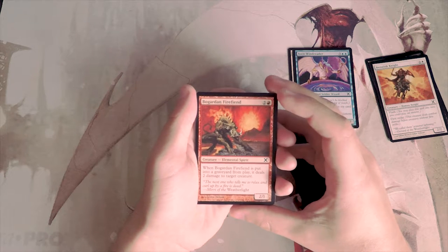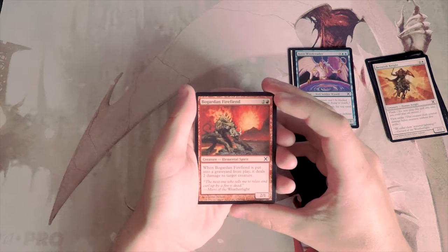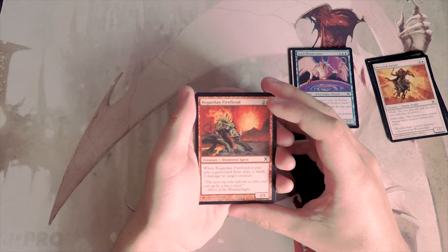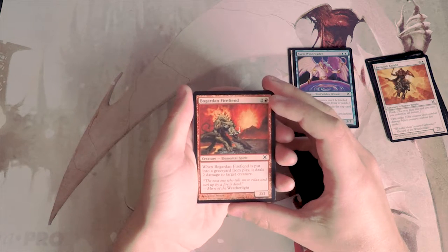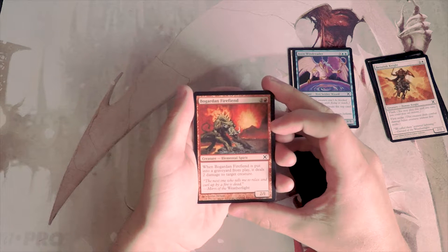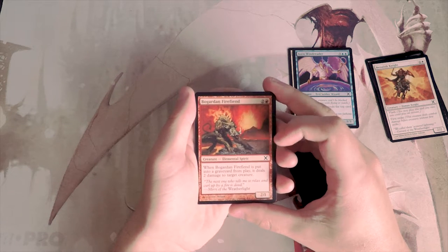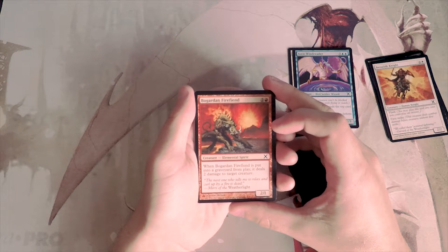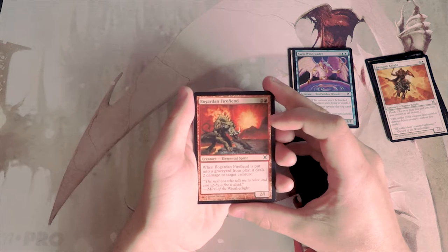Garrison Fire Fiend is a 2/1 for two and a red. When it's put into the graveyard from play, it deals two damage to target creature. It's kind of a backwards version of that effect — when it dies it deals the damage. I don't like that quite as much. It's also not very powerful, just a 2/1. It's literally going to go out there, hopefully block something early, and then probably just die to deal two damage to a creature. Not a huge fan.